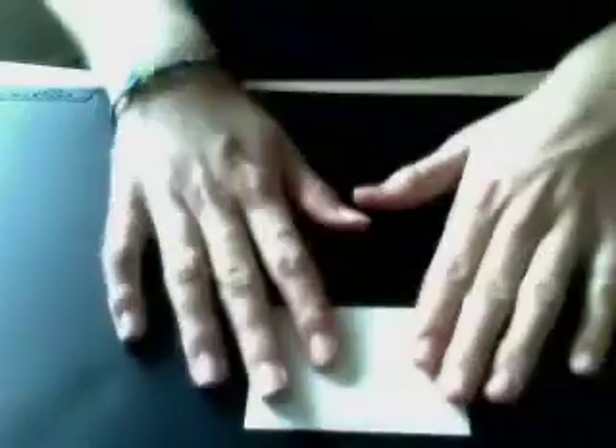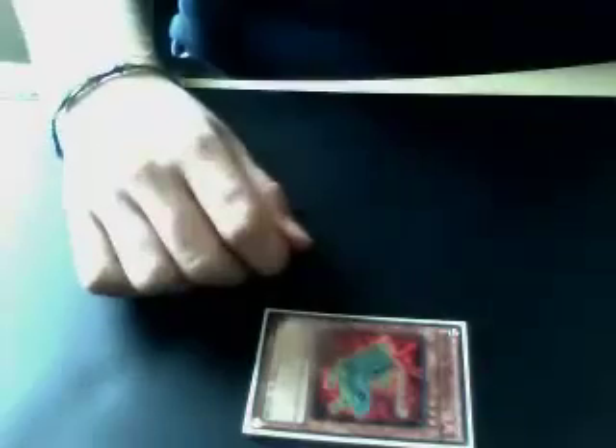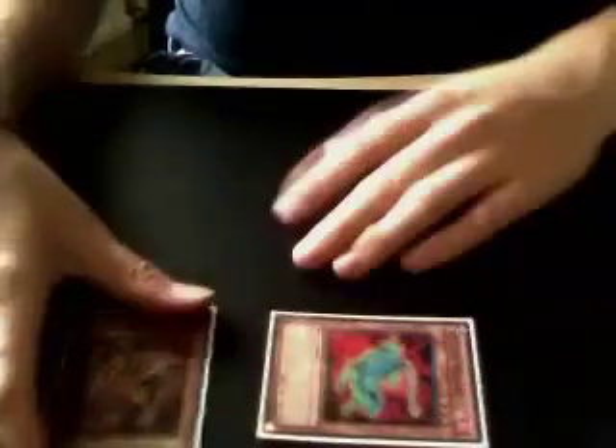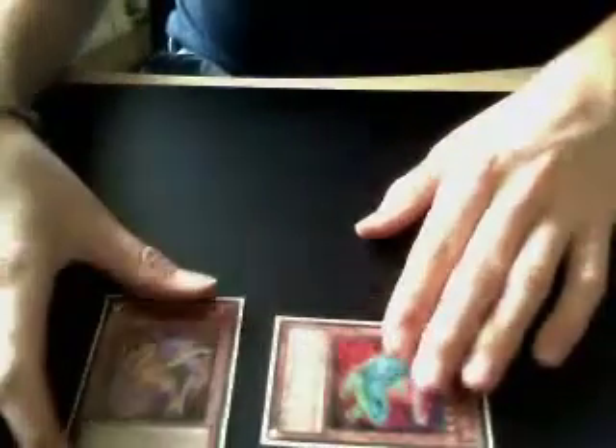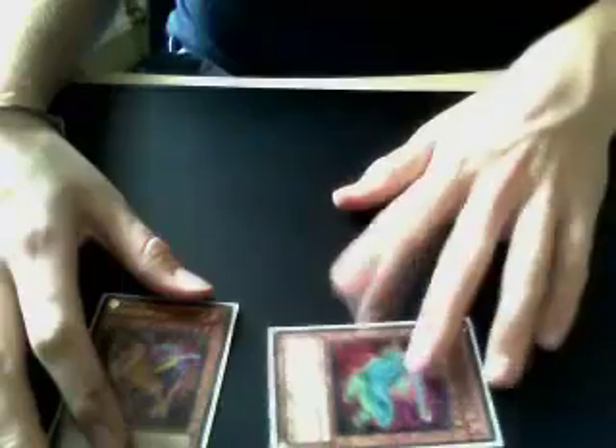First turn, you set Westlow and usually I wouldn't do anything else, because it keeps it anonymous — it looks like I'm conserving my hand and might have a Gorz, because I don't want to overextend my back row. However, when they attack with possibly a Thunder King — which usually will be a Thunder King because they'll think it's a Sangan — they find out it's a Westlow. Then you proceed to flip summon Serato. If they're using Thunder King, you can summon Serato and attack over their monster, then search for an EVOTile, and it only costs you one card, so it's really good advantage.